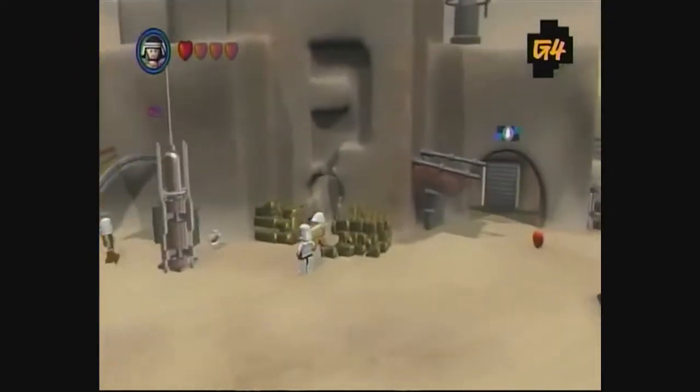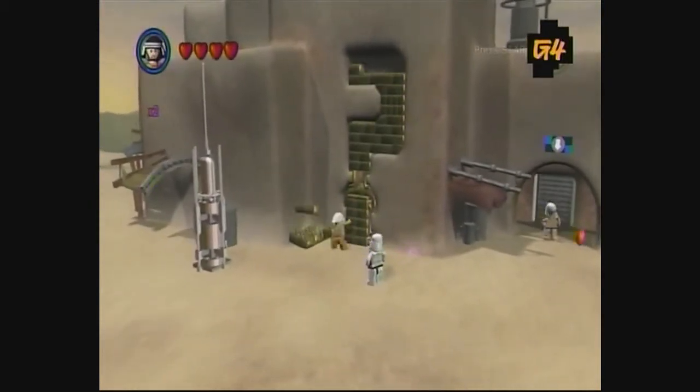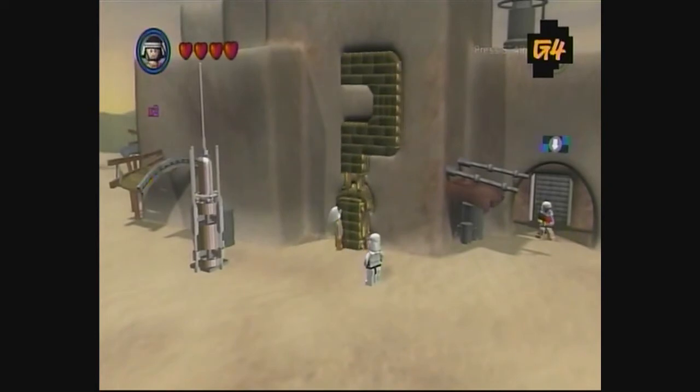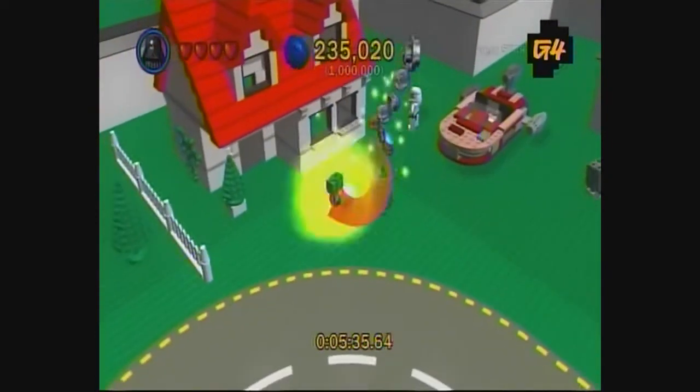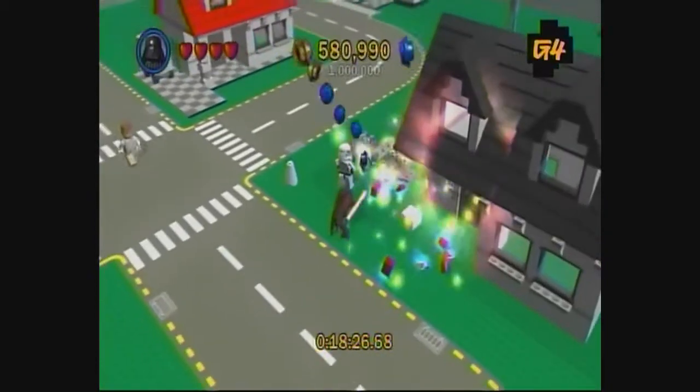Once you collect 60 gold bricks, exit the Mos Eisley Cantina and build the large question mark shaped doorway on the wall. This special doorway leads to LEGO City. Collect your 1 million studs by destroying the city, building vehicles, and using your force powers.